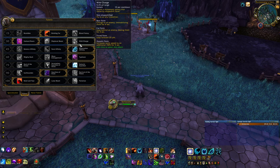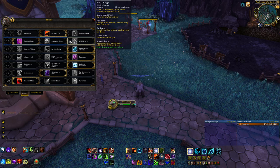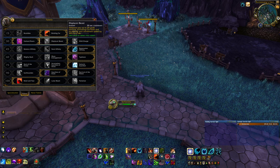Wild Charge is like a Warrior Charge — it gets you from add to add or wherever you need to go, and it roots whatever it hits for 4 seconds. Guttural Roars does help your whole raid a bit more and more often, which is why I like it, but the other two are definitely viable depending on your preference and what you need.